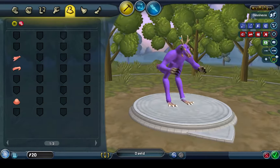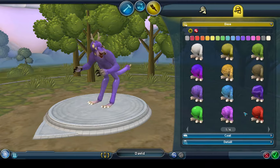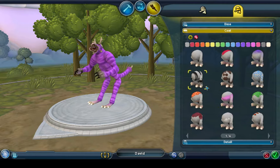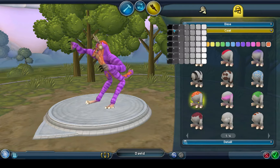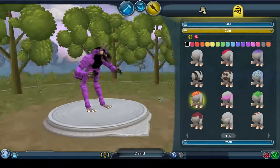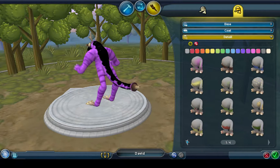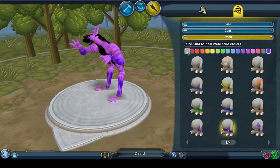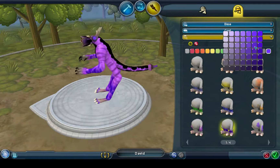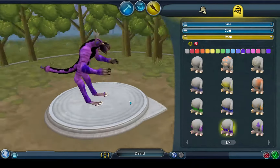Alright, this is David. Let's give David a paint job. Do I want to do a partial? Yeah, I'll do a partial. Let's give David this one — actually, we'll keep David purple. We'll just give him a new coat. Let's do the back — do it black. I'm gonna be back in black. Yeah, I like that. I don't think we're gonna do a detail pattern on him — hmm, actually we could. I think we'll do legs only, and we'll do just a slightly darker shade of purple. Yeah, like that. Alright, this is David. David looks pretty cool now.